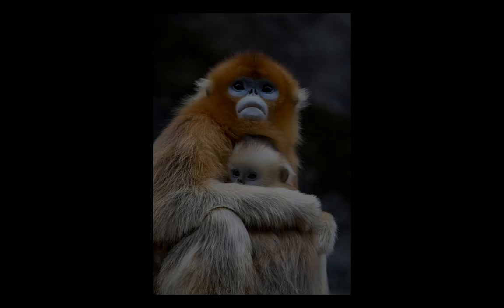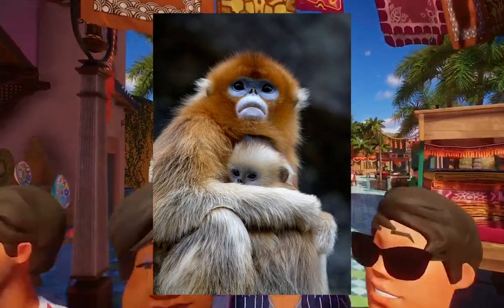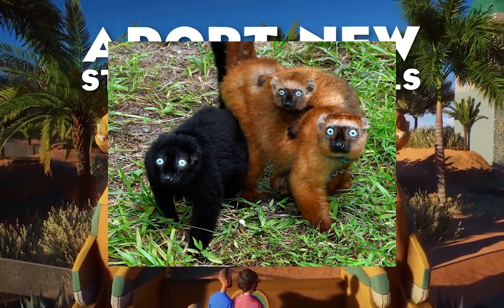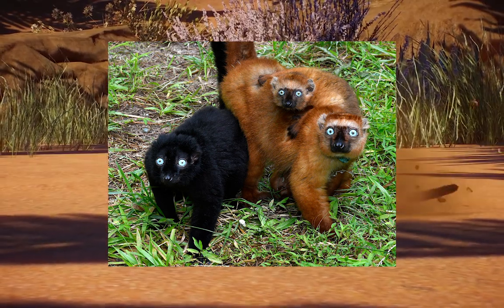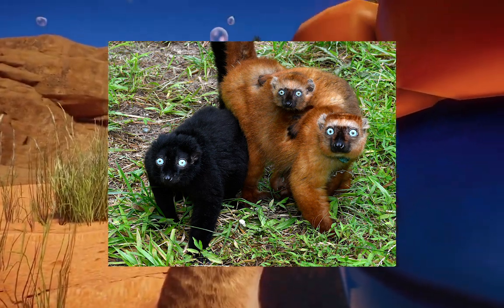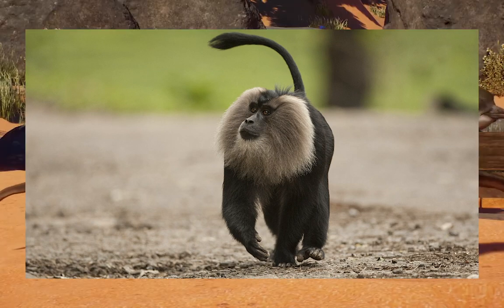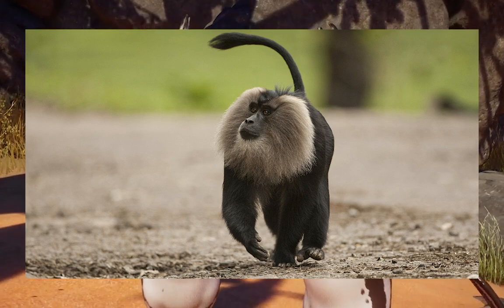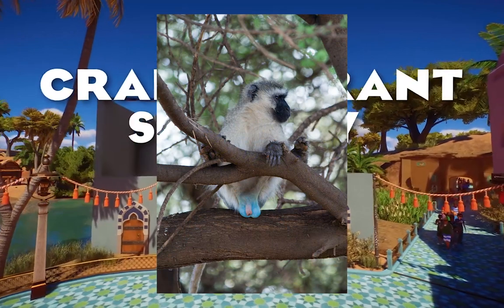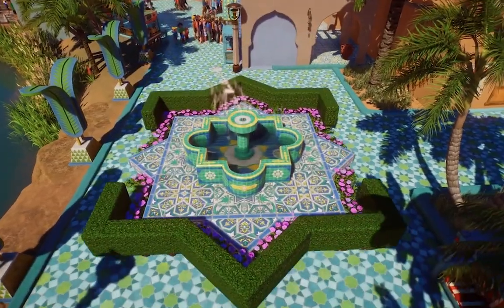Let's sneak into some honorable mentions. Number one — golden snub-nosed monkey. I really love these guys. They're kind of funny looking, just fat Chinese monkeys, and I love them so much. Unfortunately they were outweighed by the other choices. Along with the blue-eyed black lemur — I feel Frontier would do a wonderful job with them, but I'd love for everyone to just get the black and white ruffed lemur instead. The lion-tailed macaque — really cool, very iconic, beautiful monkeys from India, with that iconic lion mane. And the vervet monkey — very iconic African species — but it just wasn't meant to be.